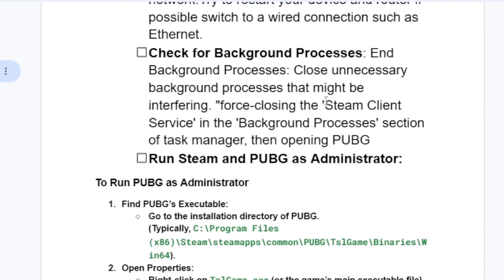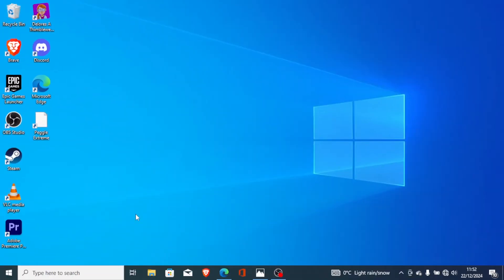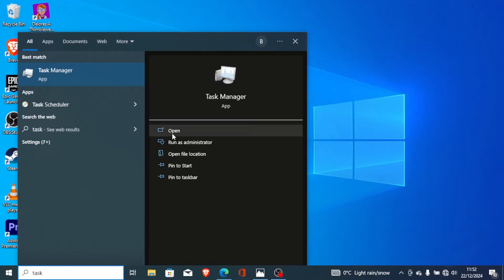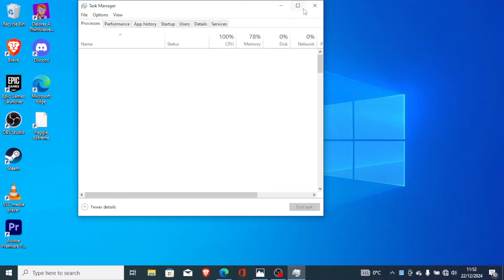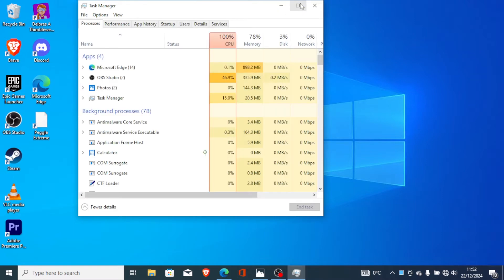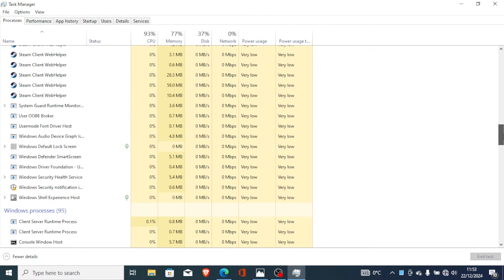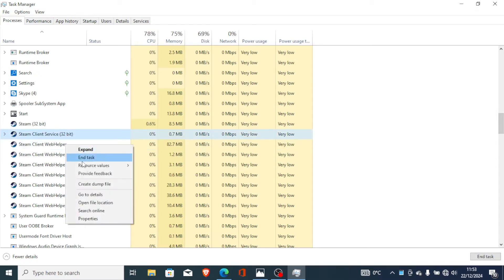If you're still having the same problem, check for background processes. Make sure to close the Steam Client Service. Go to your Task Manager — just type 'Task Manager' on your PC and open it. Wait a few seconds for it to load, then look for Steam Client Services.